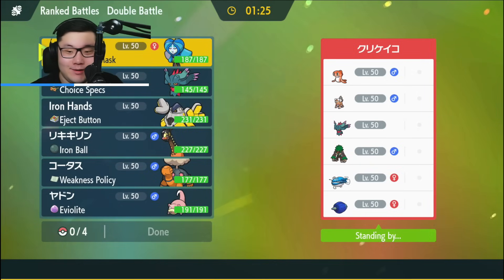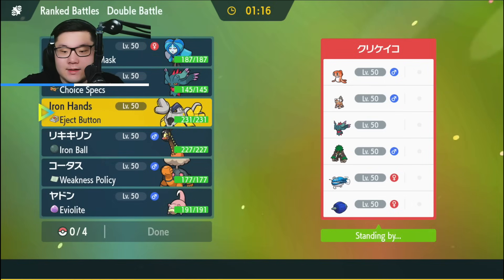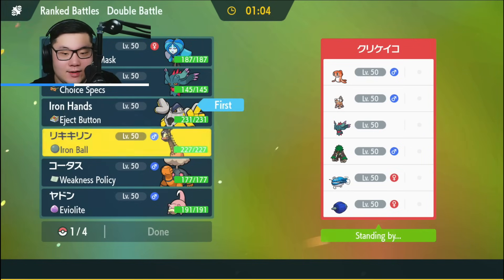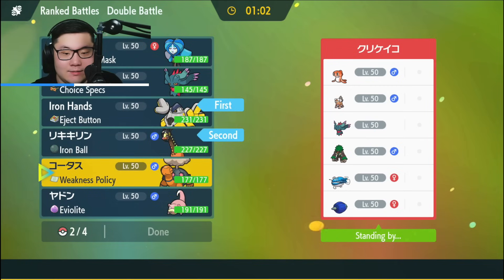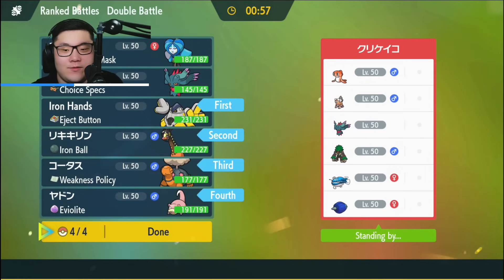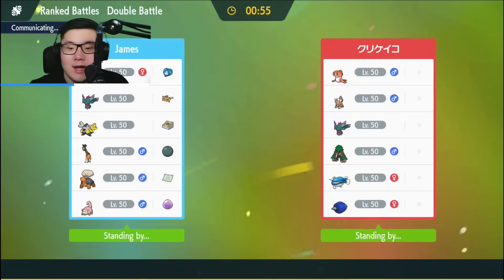Game 1: The opponent leads Tatsugiri, Dondozo, Landorus, Flutter Mane, Glamora, and Rillaboom. It's going to be a little tough — Glamora is kind of annoying — but I should be able to handle this just fine. I want to start off with Iron Hands plus Ferrigaraf, with Torkoal in the back and Slowpoke as the final.